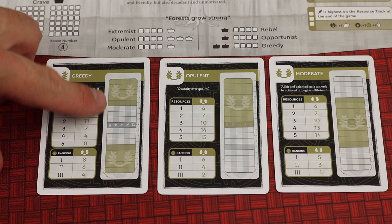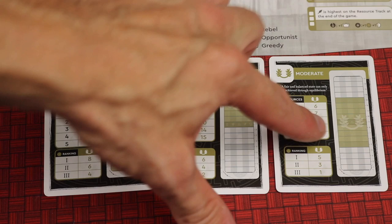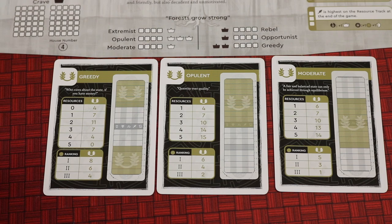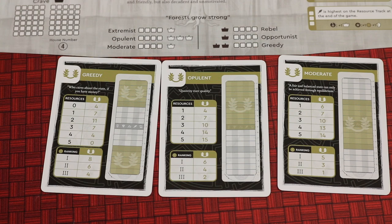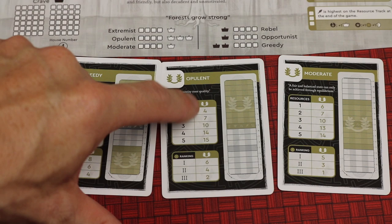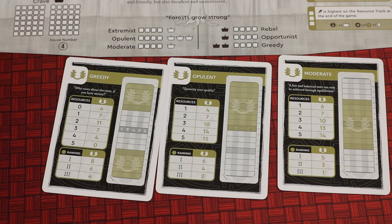For example, Greedy wants you to have resources either way up or way down. Opulent wants them all on the high side. Moderate wants them all within a middle range. The number of resources in those ranges earns you a certain amount of points from your hidden agenda. Also, each time you select an agenda for a game you'll be able to cross off certain things, and using it enough times earns you more prestige or crave — the campaign end-game points.